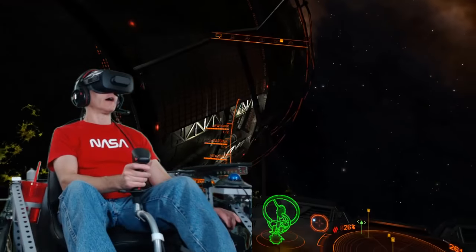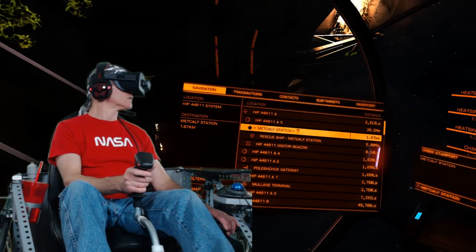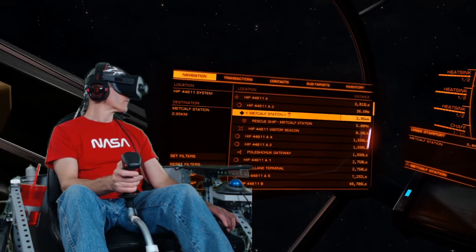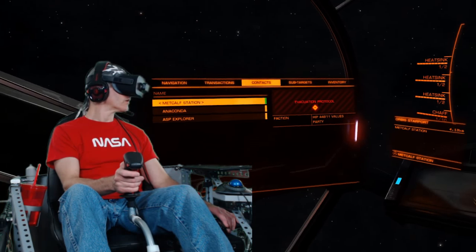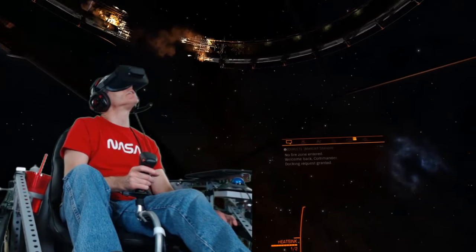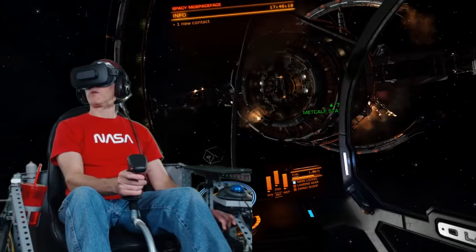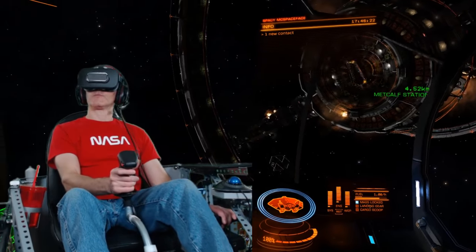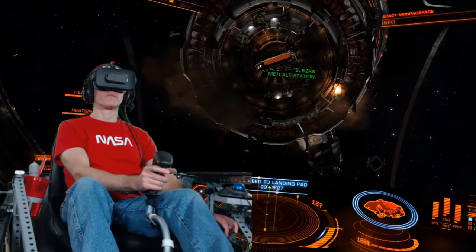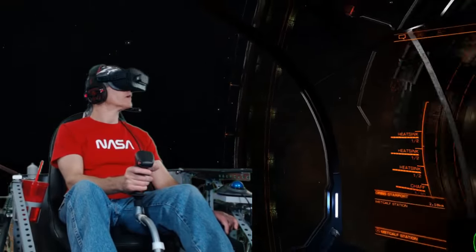I am in the HIP 44811 system — this is Metcalfe station. I got here as soon as I could. This is not my largest ship but it had the best jump range, and it was already sort of equipped for search-and-rescue, landing lights on. I have not done this very much, so I hope this goes well.